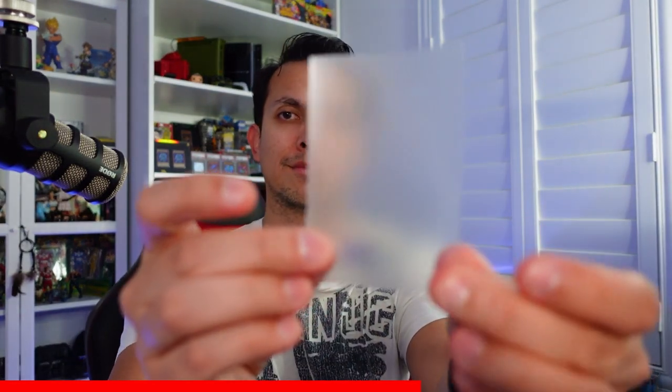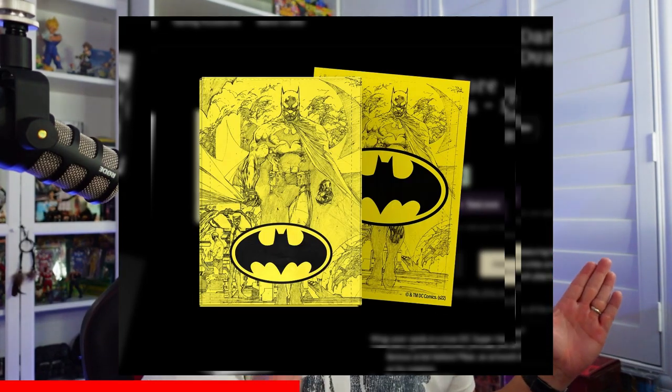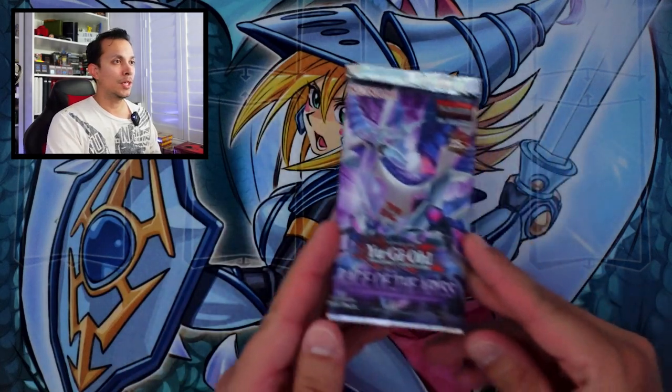Before we continue with this epic opening of Rage of the Abyss, today's video is sponsored by Dragon Shield. Dragon Shield sent me a couple of these — these are the ones I primarily use for my Yu-Gi-Oh as well as my Pokémon. I like the Clear Matte so I can see the card front and back as a collector. Dragon Shield has multiple colors — check out the link down below, it does help support the show. You gotta protect your investments, guys, whether it's clear matte or colored.